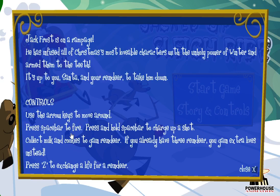Controls: use the arrow keys to move around. Press spacebar to fire. Press and hold spacebar to charge up shot. Collect milk and cookies to gain reindeer. If you already have three reindeer, gain extra lives instead. Press Z to exchange a life for a reindeer.